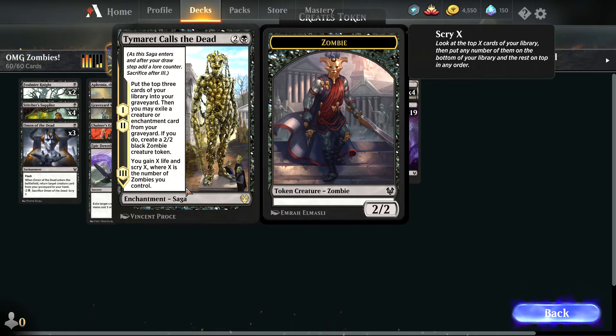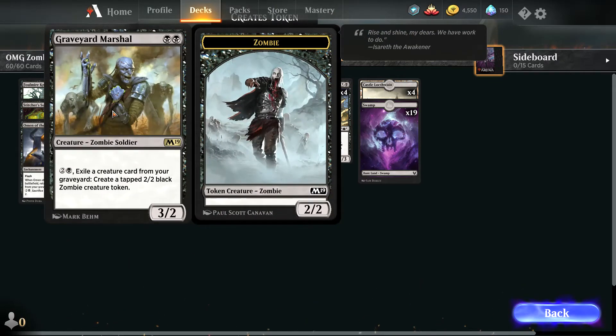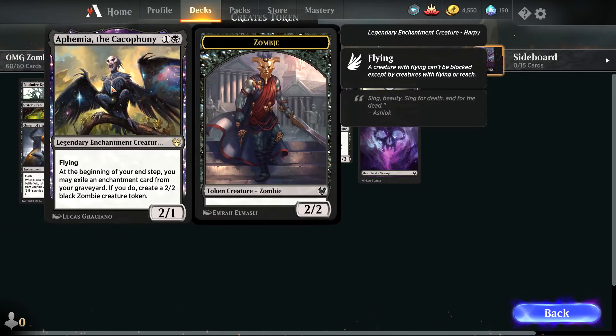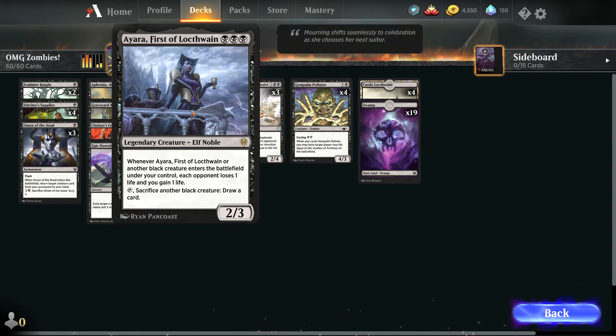To ensure you have a lot of zombies, there's a card where you self-mill and then exile a creature and enchantment card, getting a 2/2 zombie token in return. You also have Graveyard Marshal and a theme in the Cacophony to help build up your zombie count.